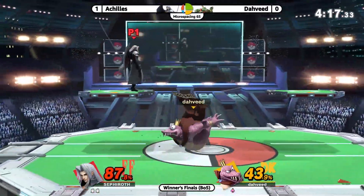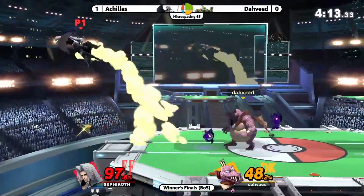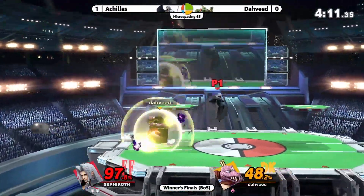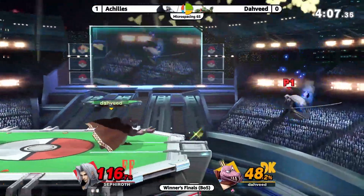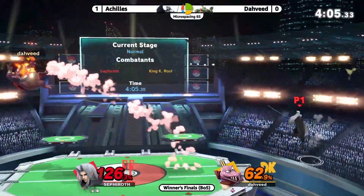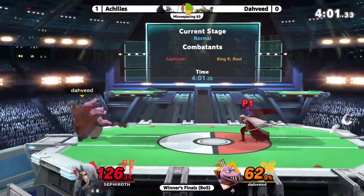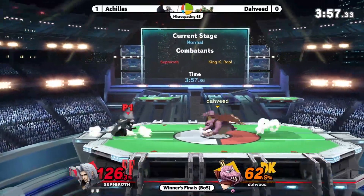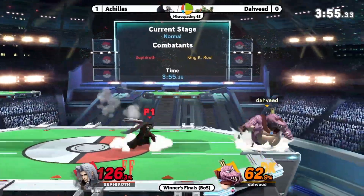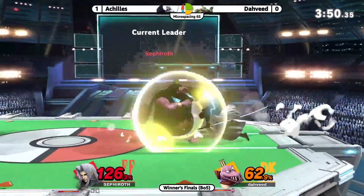Let's see how — oh nice down throw again, nice smash. There's a curse on deck. This might be a shield breaker — wow, very close. The shield is tiny. K. Rool's like three times the size of that shield. He's just backing up, using the projectiles, letting that shield come back up — he's got plenty of time. Sephiroth is so fast with the swing.